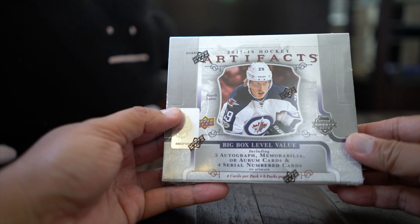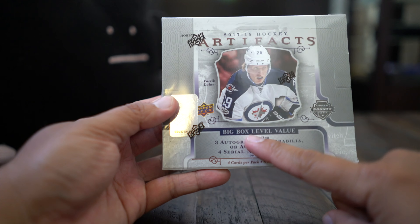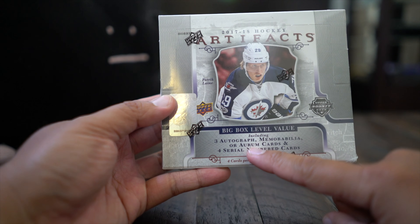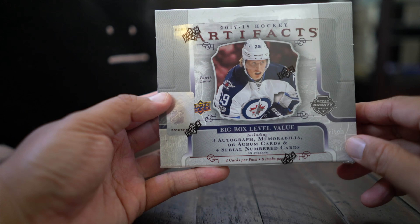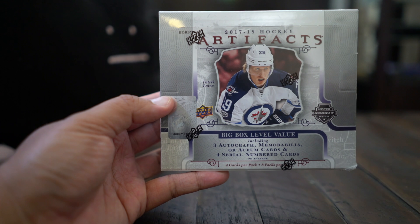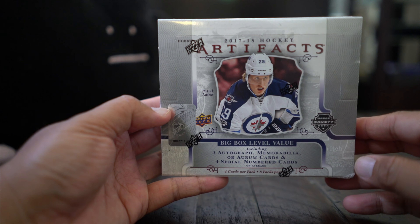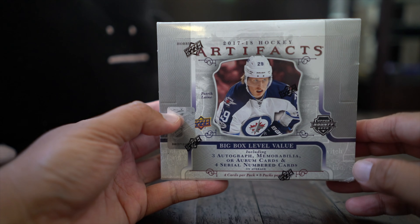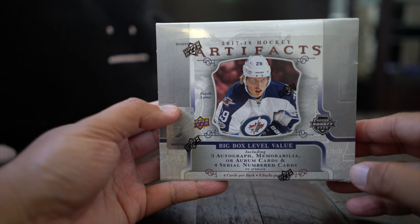Artifacts 17/18 — Artifacts are getting apparently big box level value, including three autograph memorabilia or aurum cards, which means you can get aurum cards as a hit. Those are considered hits. I don't really like that — I'd rather them be autographs, patches, or jerseys, but that's the way it is.